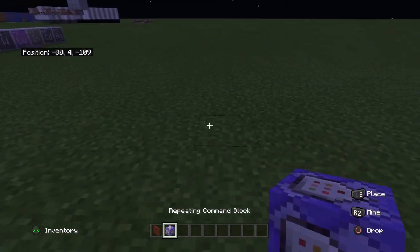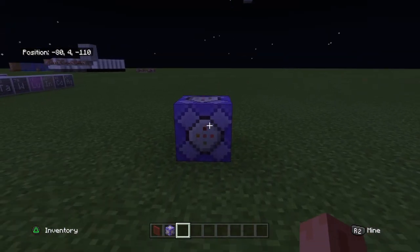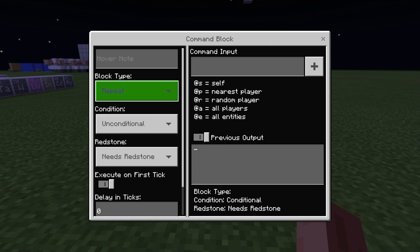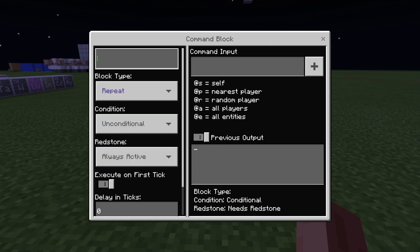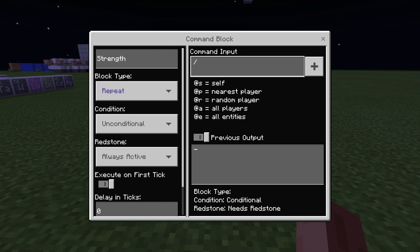In order to do this, you're first going to want to get yourself a repeating command block. Place it on the ground, open it, set the redstone to always active, and then up at the top I like to name these. Then you're going to type in: execute.